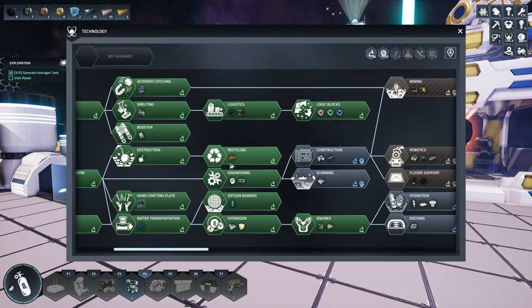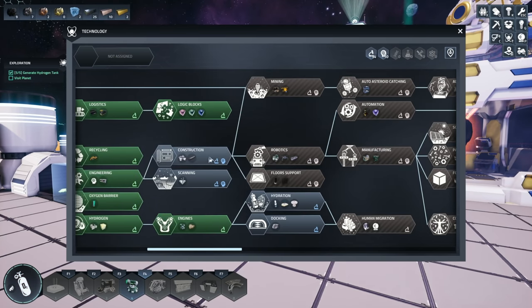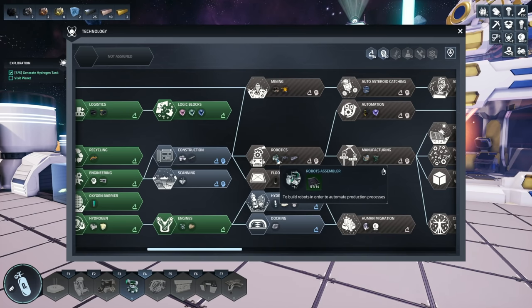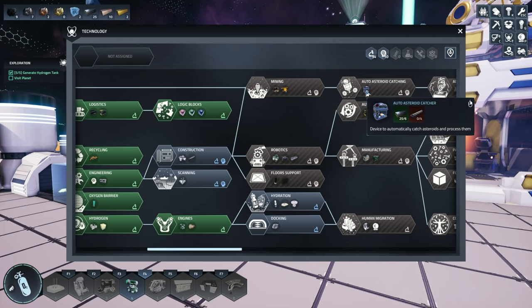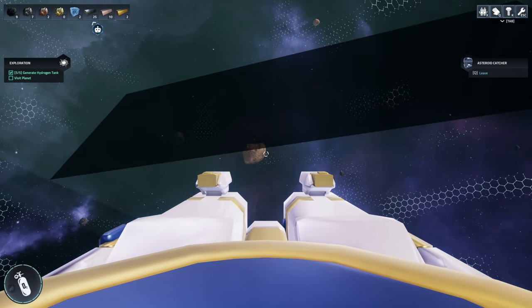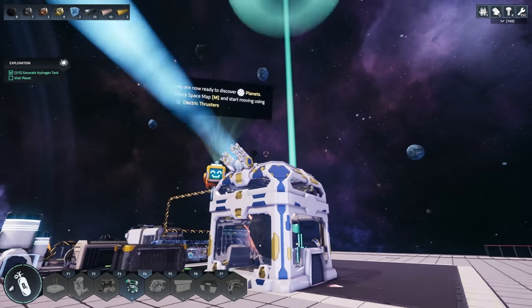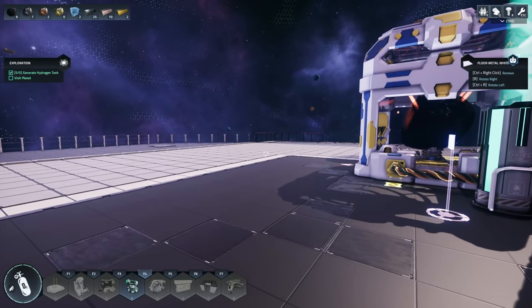I really want to get the auto asteroid catching and some more automation. To make that happen we need construction because we need these iron rods which require points, and then we need to unlock mining or robotics. I think these are going to go hand in hand because it gives a mining drone and then the robot assembler to make the drone. I want to hit the cheapest route possible to get this, and I want to get the splitter, because if we can auto-catch asteroids I don't have to come in here every few seconds and update this manually - they'll just automatically catch asteroids and that's going to increase our production by quite a bit.